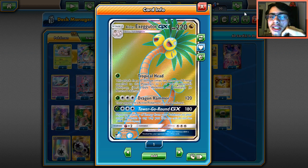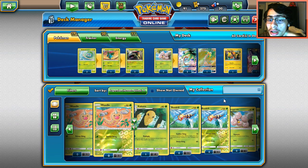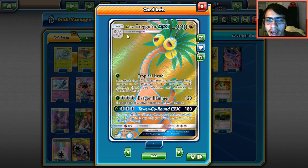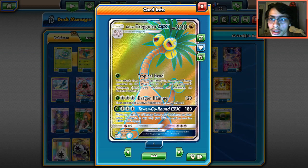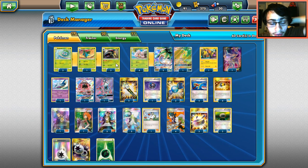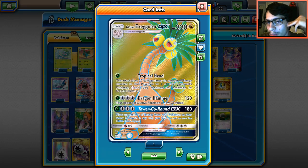The first attack, Tropical Head, is very similar to Goodra's attack, except Goodra uses colorless. For one Grass energy it does 20 damage times the amount of energy you attach to one of your opponent's Pokémon. So if they have two energies you snipe for 40, three energies you snipe for 60. With Venusaur's ability letting two Grass count as one energy, one Grass on Exeggutor means Tropical Head does 40 damage.